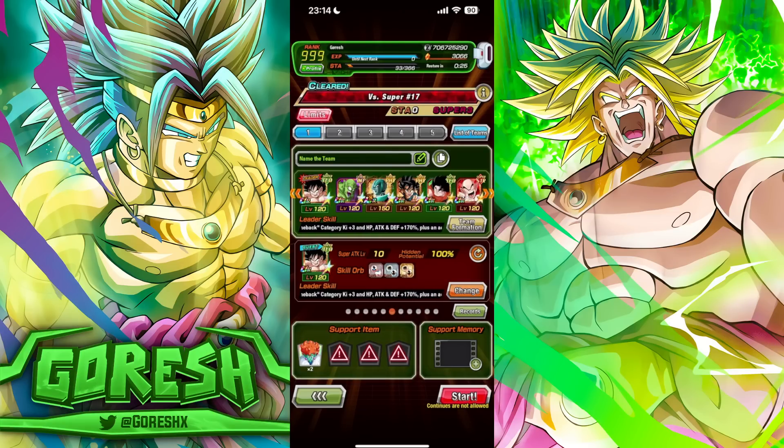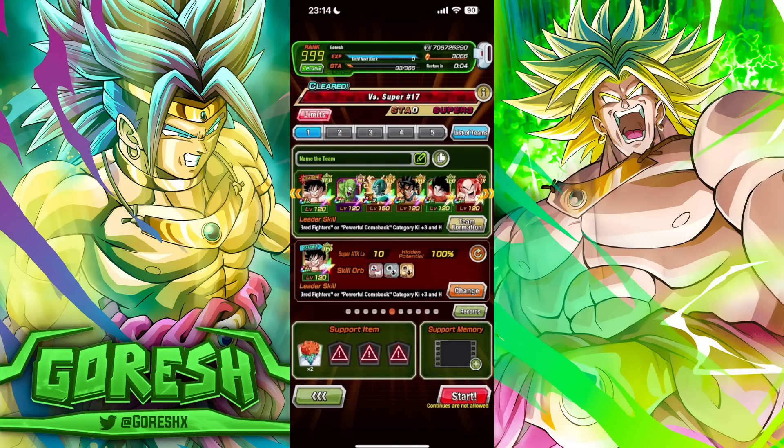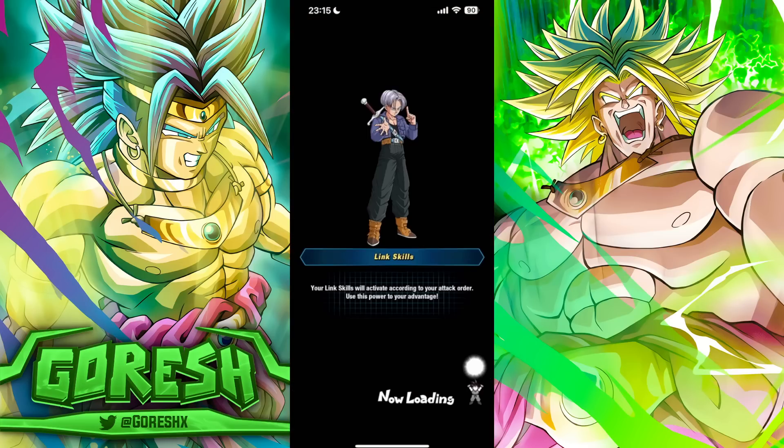We're going into the Super 17 fight. I picked this fight because, number one, Piccolo's Explosive Demon Wave animation actually starts with his stretchy arm grabbing the enemy — so technically it doesn't count as a Ki Blast super. Also, it starts with two enemies, so we can automatically activate his active skill right away. We have STR Krillin, Yajirobe, and Kid Goku on the team.